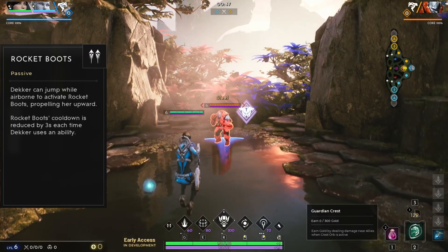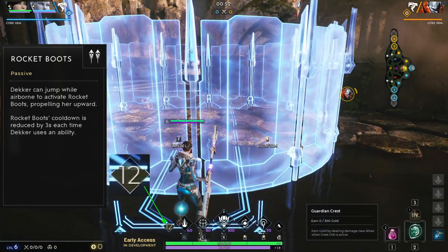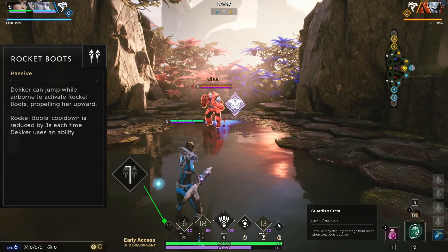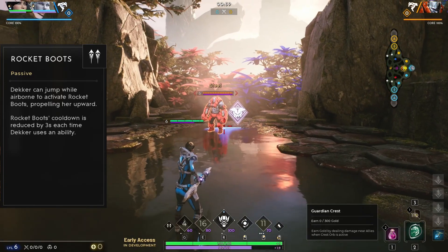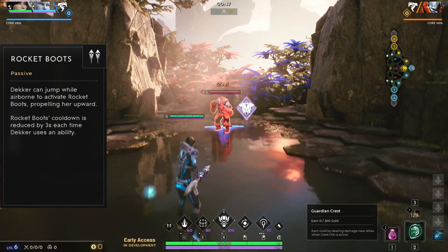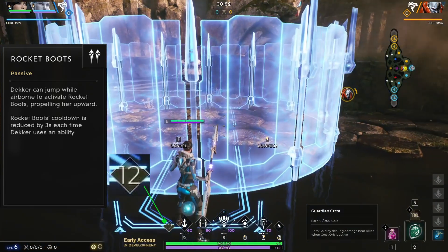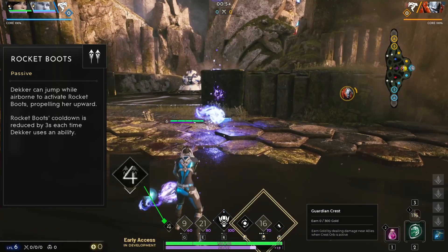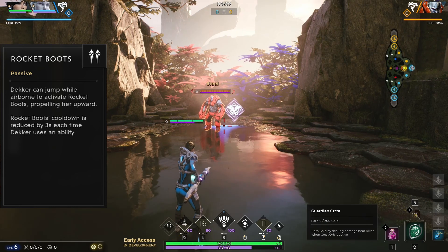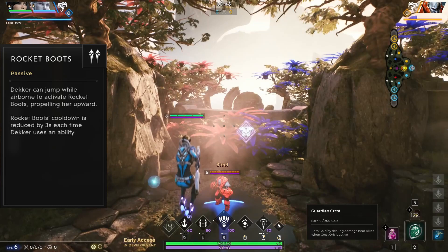Decker's passive is a movement ability called Rocket Boots. This passive gives Decker a rocket-powered double jump that she can use by jumping while airborne. The cooldown on this passive is reduced by 3 seconds each time Decker uses an ability. This is a great ability for escaping your enemies, as the double jump allows you to jump over walls that most other characters would have to spend a blink to get over. You can also use this ability aggressively to surprise your opponents with your high CC from over a wall. This could be a perfect maneuver to change the course of a Fangtooth fight.